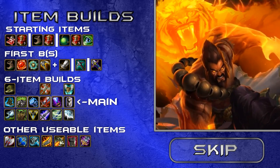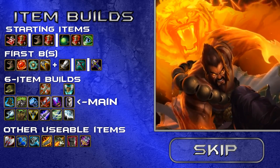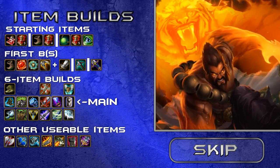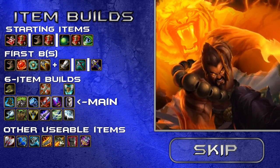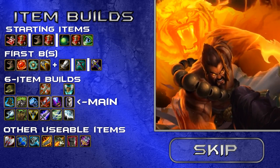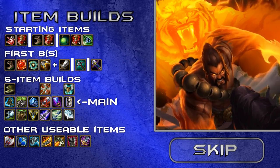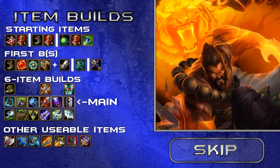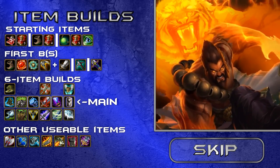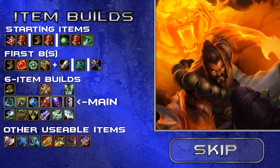Next up we'll discuss item builds. For starting items, the first option is a Long Sword and three health potions — use this if you want to get a kill early or if your jungler is coming to your lane at level 3. If you're against a ranged champion and need extra movement speed, grab boots and four potions. If you're in a harass-heavy lane or unsure about getting an early kill, grab a Faerie Charm, five health potions, and a ward.